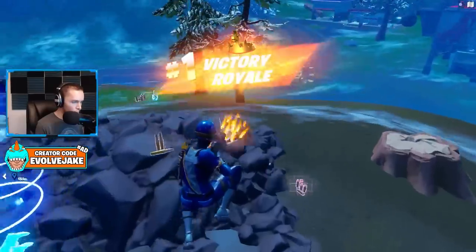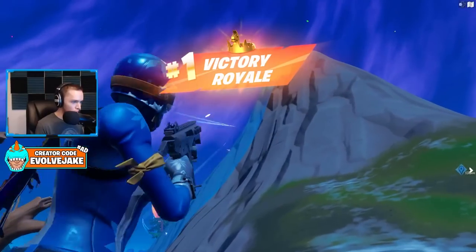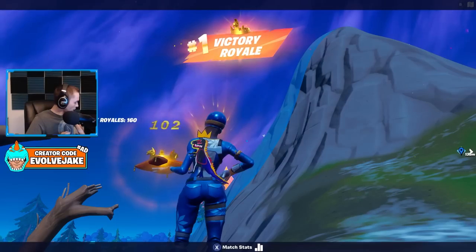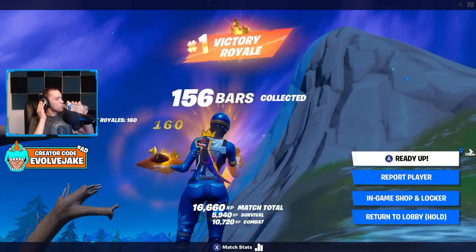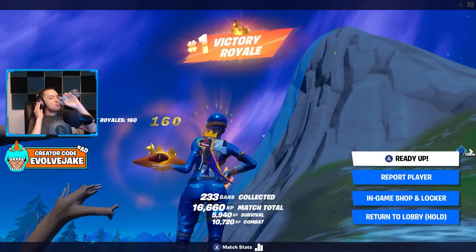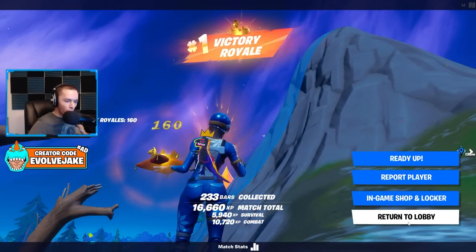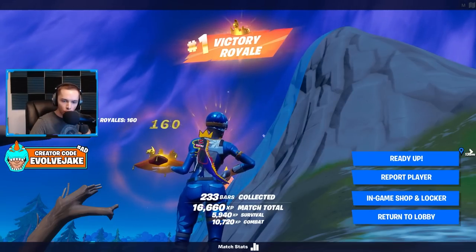My game just lagged so hard — I feel like my frames were terrible there, it felt so choppy. When he shot me, I feel like I lost so many frames. GGs though. That guy tried so hard to just kill me without killing me — I don't know why. Like, if he just shot at me with his combat AR like a normal person, I think he would have killed me. But he was so intent on trying to shockwave me into the zone for some reason.